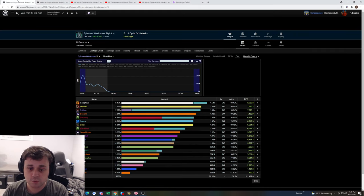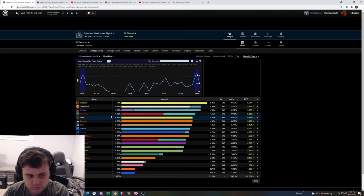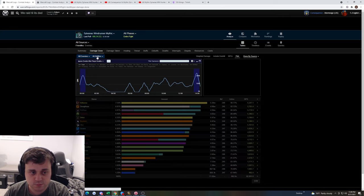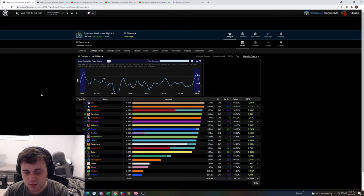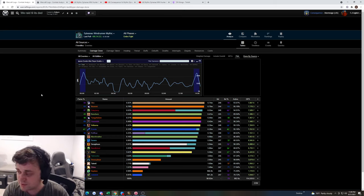I'm going to pull up our comp. This is boss damage across all phases. What you have to decide is where you need the damage and how your class utility is going to affect the fight. We're going to go over that and why we made these decisions.